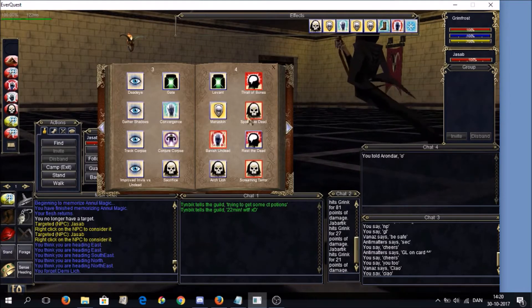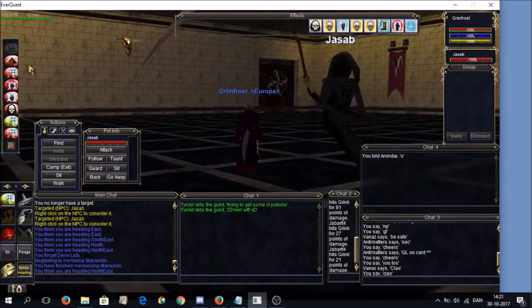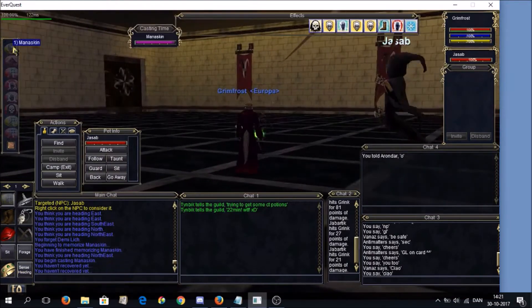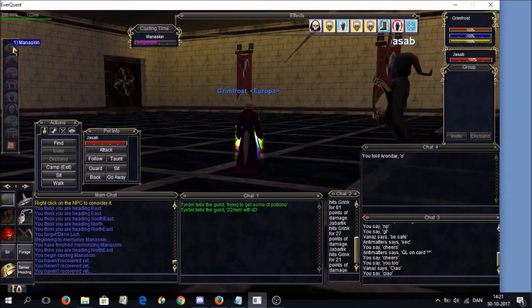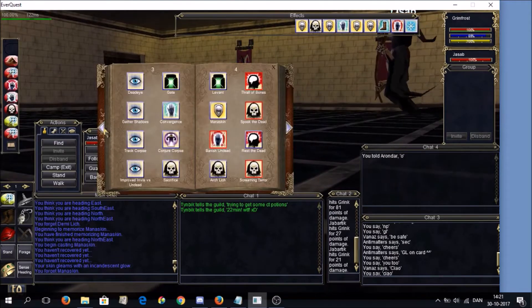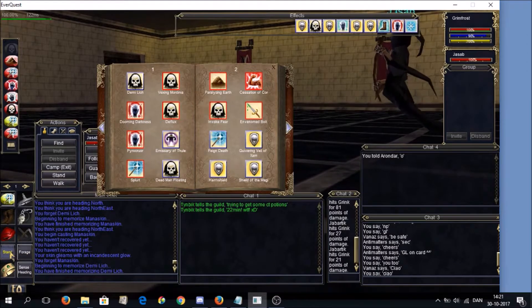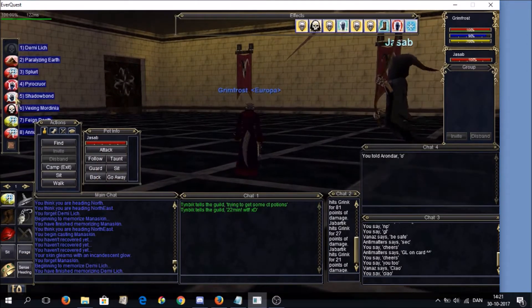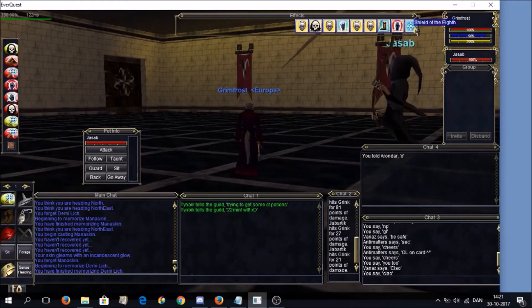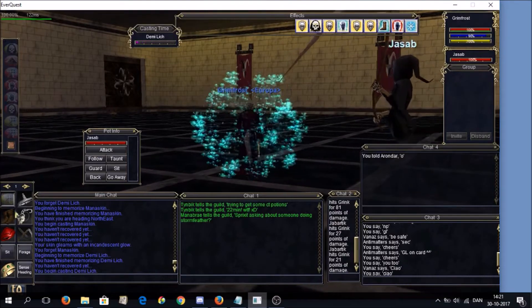You probably want to pull out as many stops as you can, so I'm going to put on mana skin as well. The strategy I'll show you is to basically DoT up the mob and have your pet tank for as long as it can. As soon as your pet gets low, you can heal it with Shadow Bond and dispel with an All Magic to remove the curse - though it's not always something that pans out.